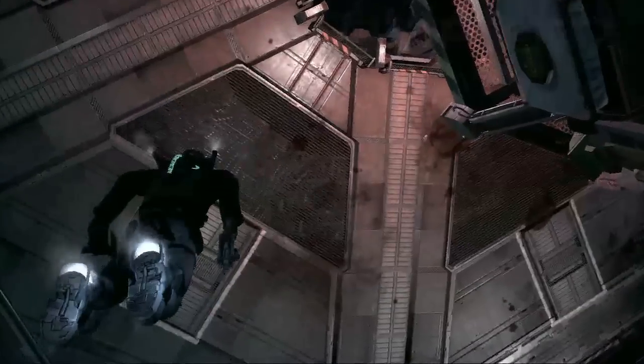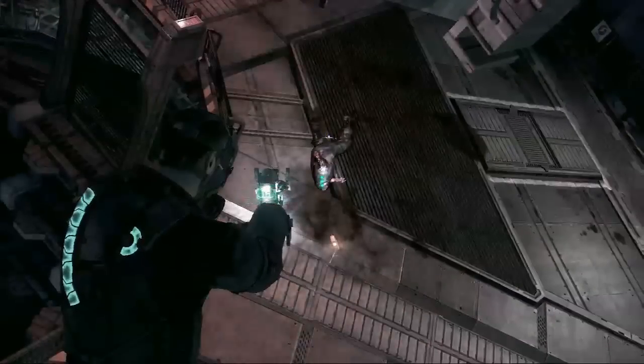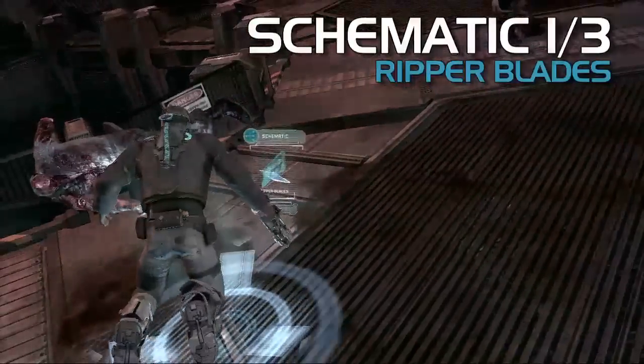We're in chapter 7, this is the zero-G area. This is where you have to go down underneath the elevator that's sort of floating around. I'm going to spoil this whole game for you, Jeff. Go for it, dude. I haven't played it yet, but I am drinking my afternoon coffee.